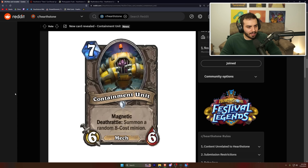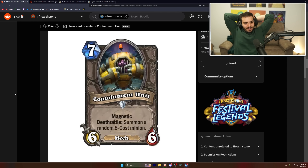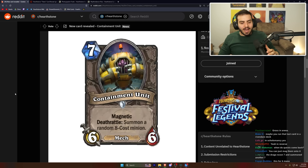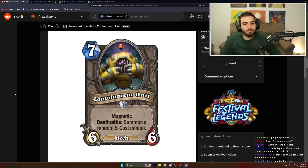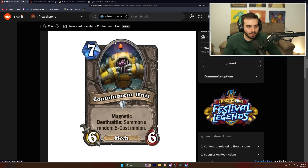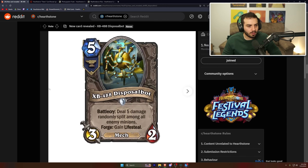Containment Unit: seven mana, six-six, magnetic, death rattle — summon a random eight-cost minion. The magnetic is what makes this insane. Without magnetic it probably doesn't see play, but with it you can almost look at this as a seven-mana six-six with charge if you have a mech, plus an eight-cost death rattle. This card could be played specifically because of the magnetic keyword.